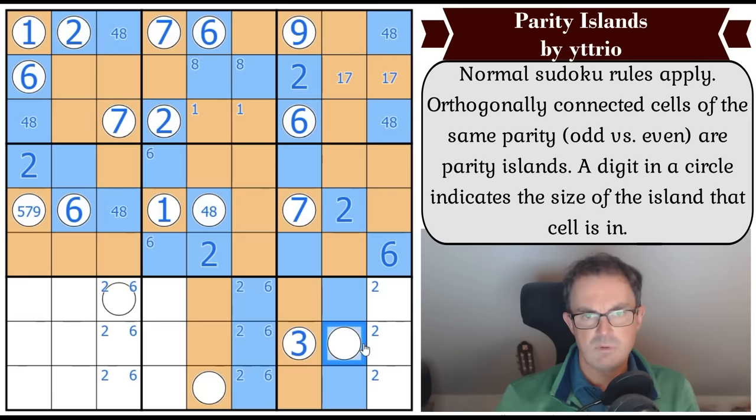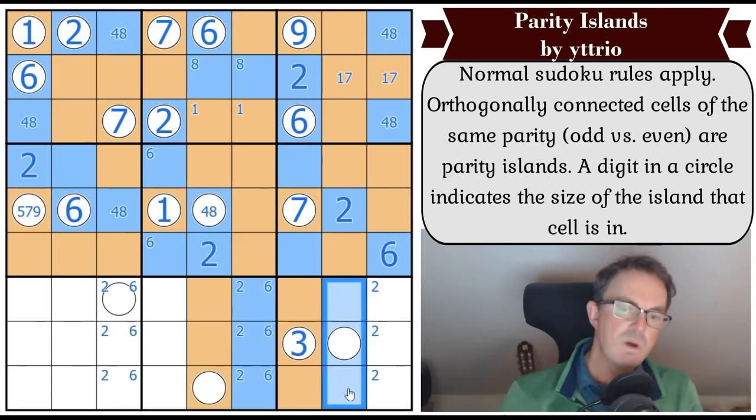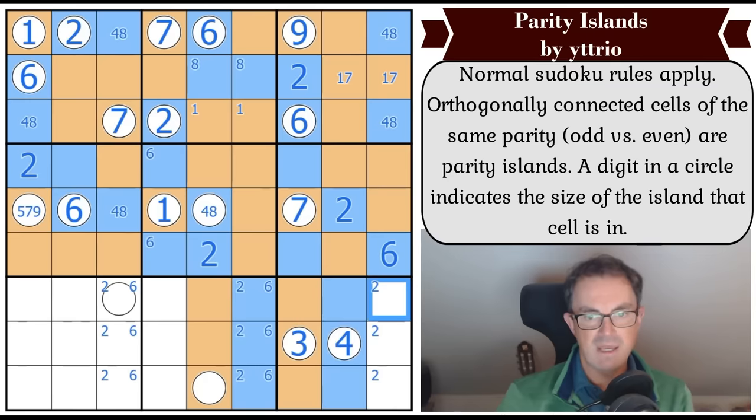So this is a four. In fact that means this has to be odd, because we can't join this region there - there's one more even digit to place in box nine and wherever it is it will touch this group of three and increase its count to four. But if we add that on, that's five - which we can't put in an even square. And there's no way of getting this count to six. So this is four and that is odd, and one of these is even and it's a two somewhere down here.